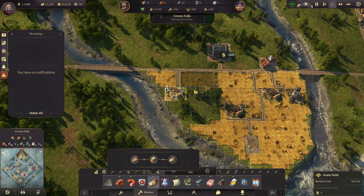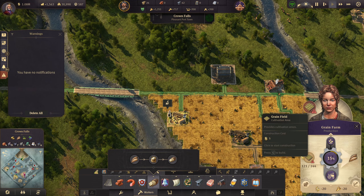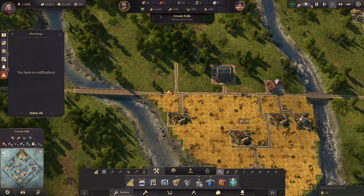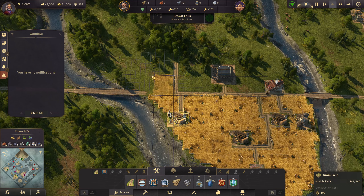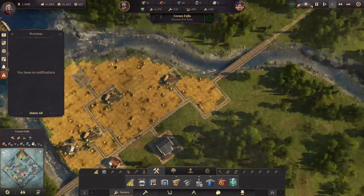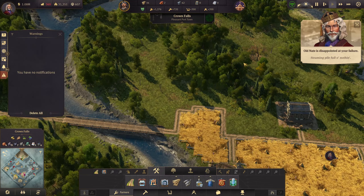This is going to be close — I don't think we can actually fit all of them. We need 23 more tiles. What if we do this road, get rid of a little piece of this — this is going to mess up our clay for a minute but it's okay. Just like that, and then get that road coming across this way, delete that little extra bit. Old Nate is disappointed at your failure — I forgot what we were doing with you, sorry.